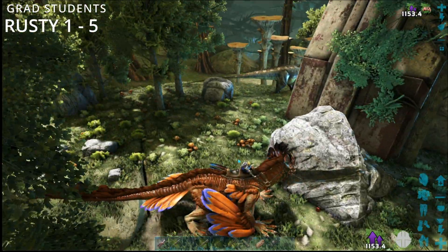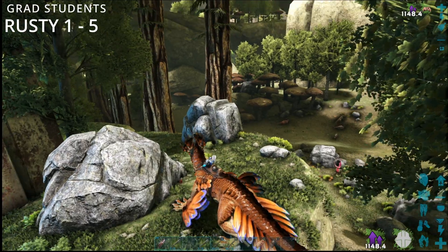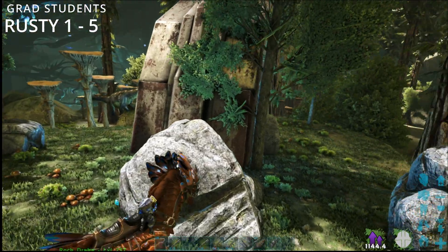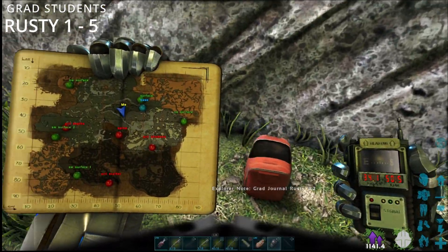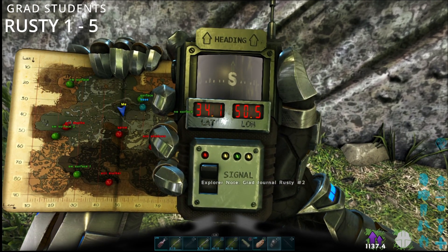The next one is here. Just making sure it's safe until I jump off in it. There we go, Rusty number two, and it's at 34.1 by 50.5.